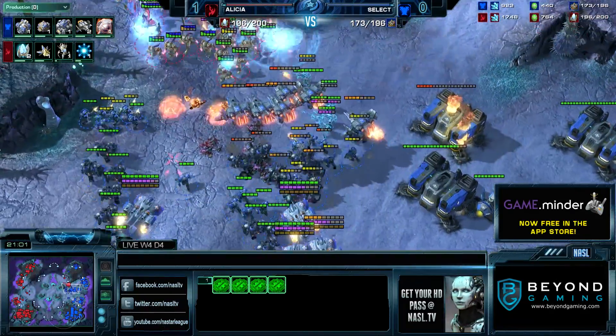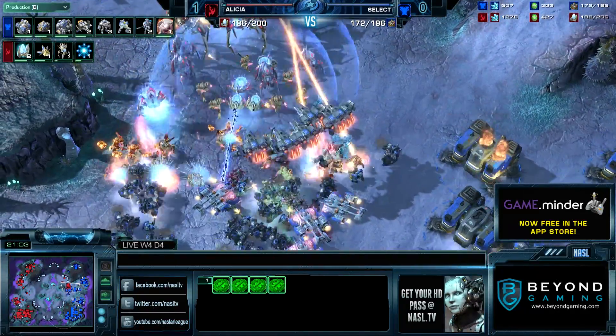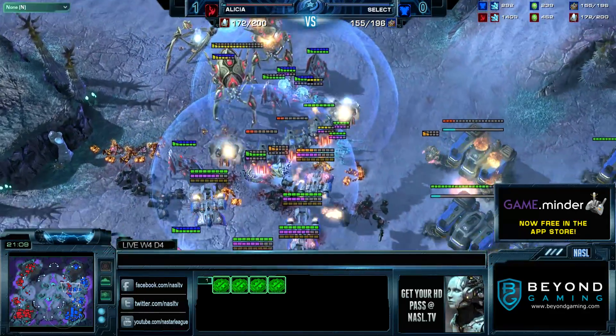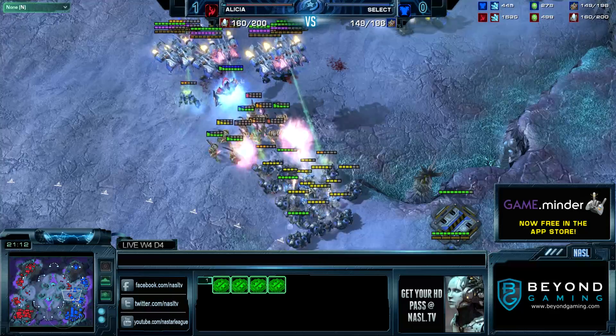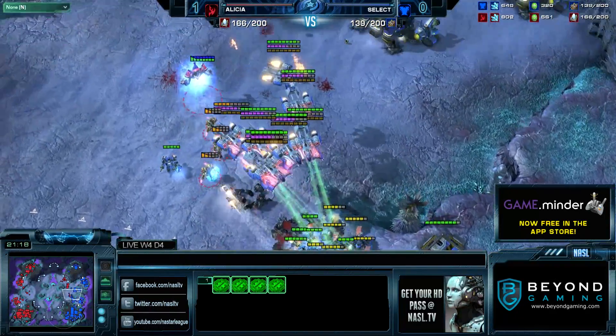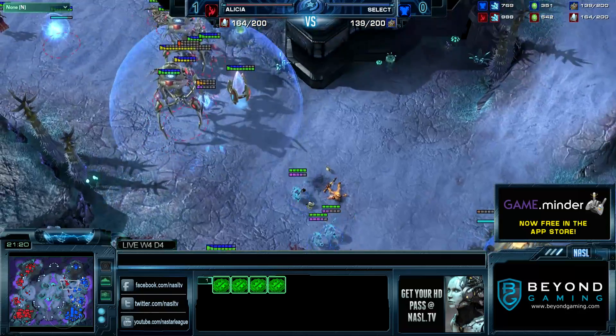Colossi taking a lot of damage. Finally the fight's really going to happen, but not before those Colossi take some heavy hits. The Zealots are just crushing forward. Select is backing up all the way to his natural. I do think Select will be able to take that. That's a smart decision by Alicia right now to retreat.